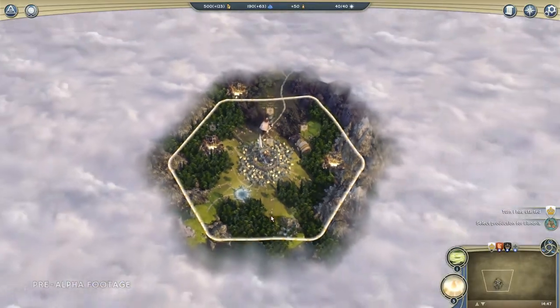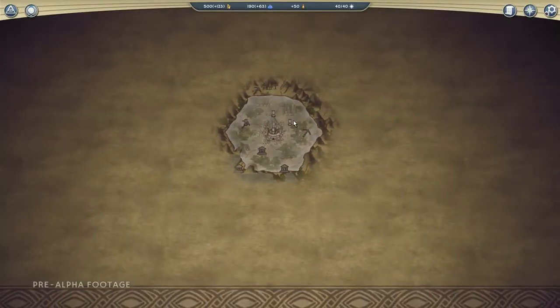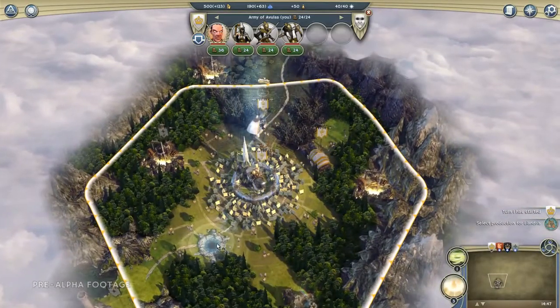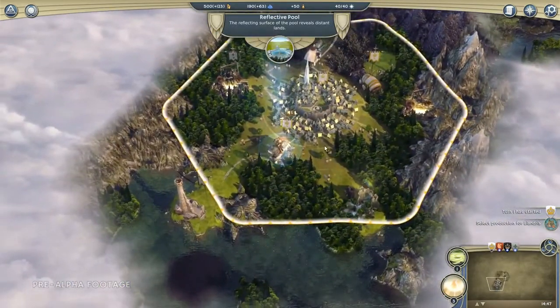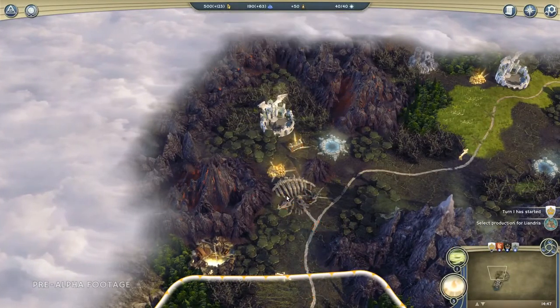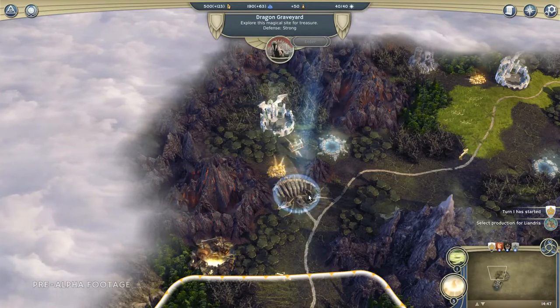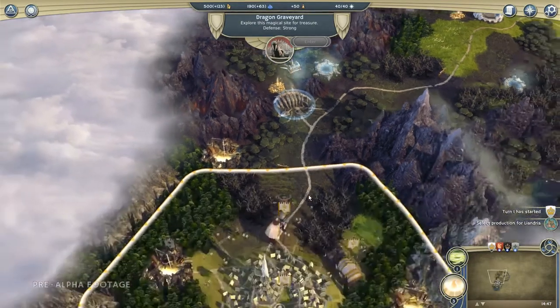Next, we want to have a look around our domain to get a vague idea of where we stand. We're going to take our leader from the capital city and move him to the southwest. Up to the north I saw a dragon's graveyard, which over time is going to start producing units that will threaten our empire, so it's quite a high priority to go and get rid of that.